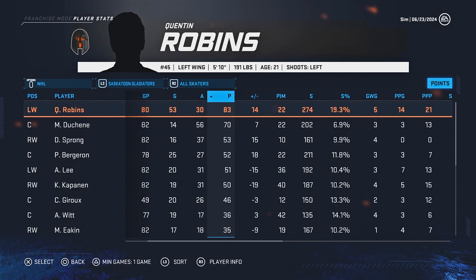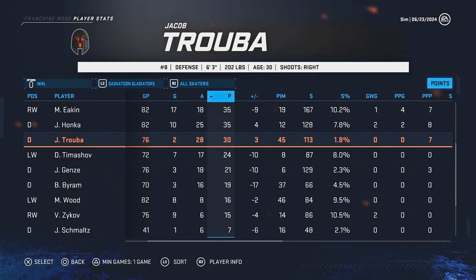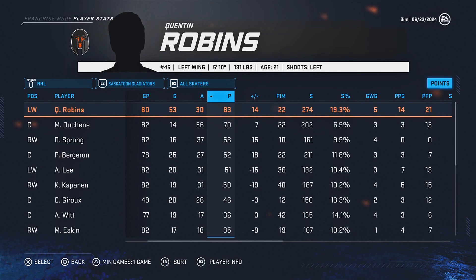We definitely want to get a goaltender because last season we didn't do well keeping the puck out of the net. We're gonna get a good goaltender, update the defense, and hopefully get a good center because Matt DeShane is only a second-line forward and he's 33 years old, so he is losing some of his skills and endurance. We definitely want a new first-line center to play with Quinton Robbins and Boucher.